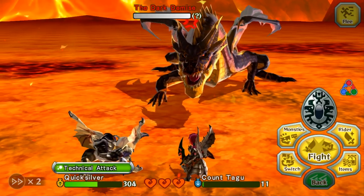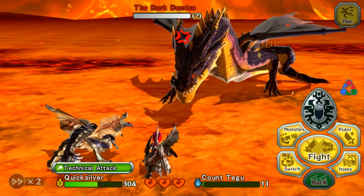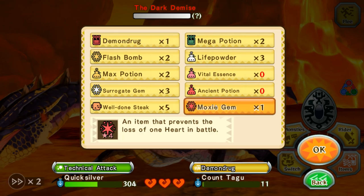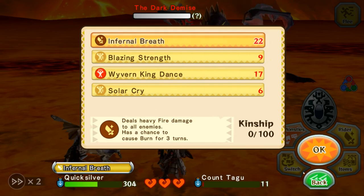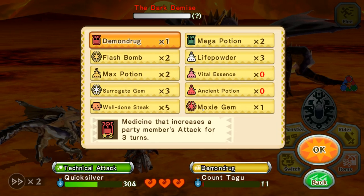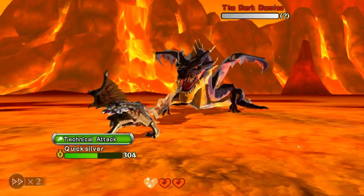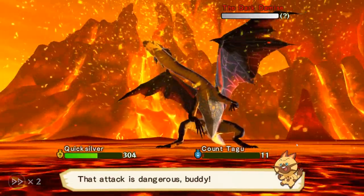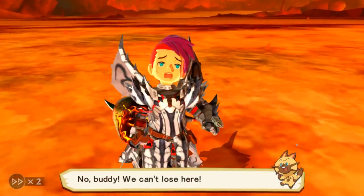If he's going to use that super awesome attack, there's no way I can live through it anyways. So we're going to go ahead and pop a Moxie gem. Before we pop a Moxie gem, we're not going to do anything because that used up all of our Kinship. Dust Explosion — okay, that's not as bad as I thought. Or wait, this is the penultimate attack. Yeah, there was no way to live through that.